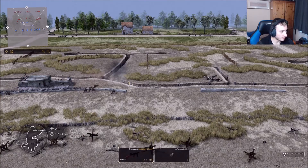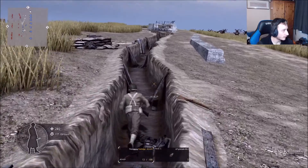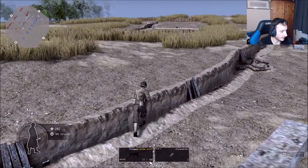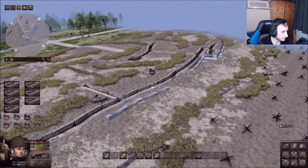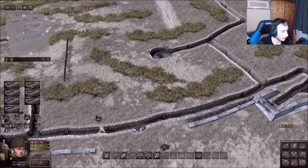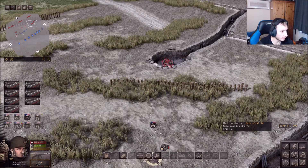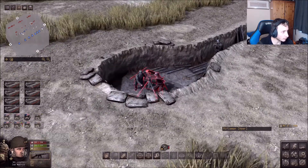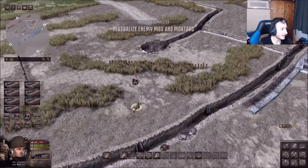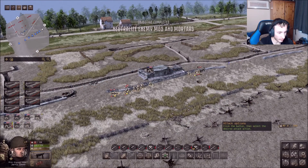My job is to take out this mortar with one guy — we can do this, it's easy. He's right there — get down, get down. Throw it, come on, throw it! That's a very good molotov. Take cover. Yes! We've neutralized it!